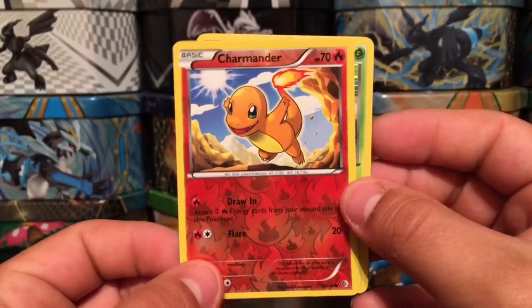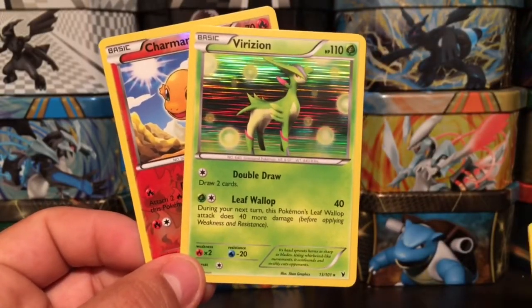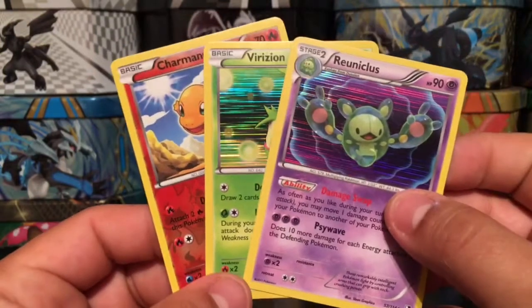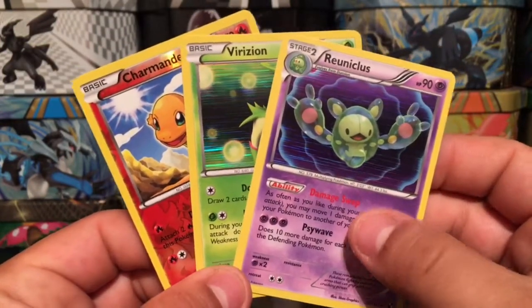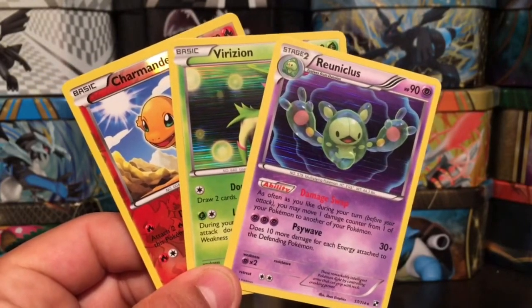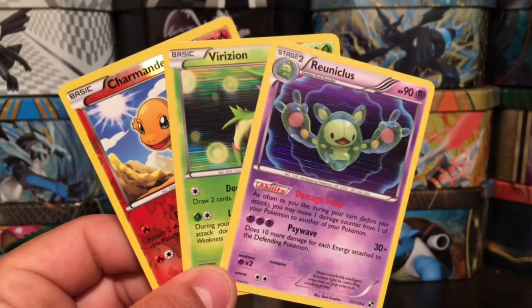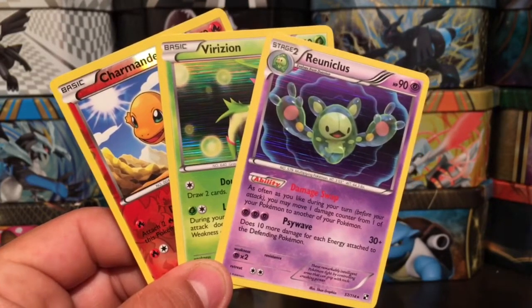Let's just summarize our pulls today. Of course we pulled the amazing Charmander reverse holo — I know you guys don't care but I do — and here's a Virizion rare holographic card, and another rare holographic card, however you pronounce that one. Well, I really hope you guys enjoyed today's video. Don't forget to thumbs up, subscribe, hit that bell for me. I'll catch you guys on tomorrow's video — thank you for watching, and you guys have yourselves a great day!